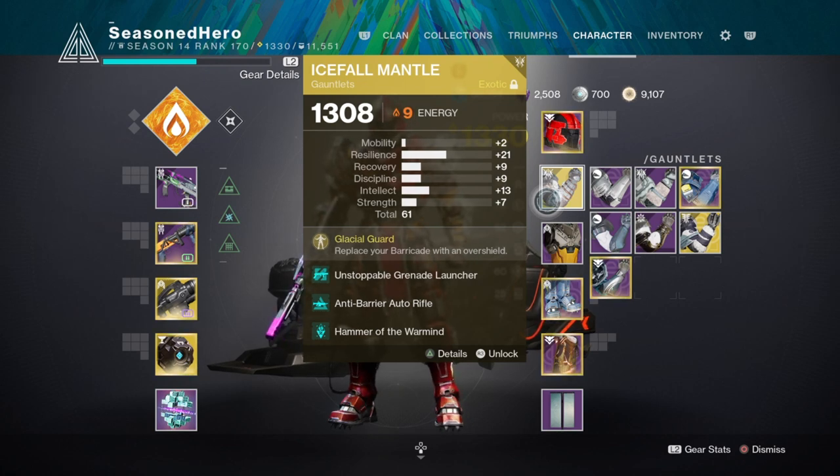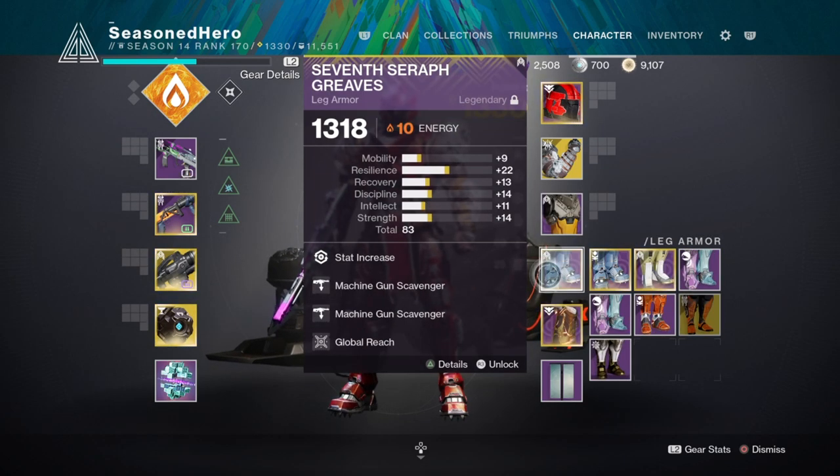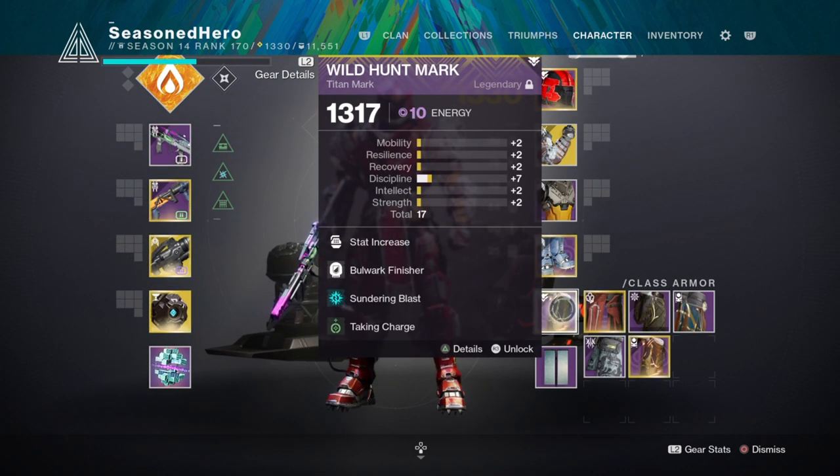For Chest we have Recovery mod, Concussive Dampener x2, and Lass of Rasputin mod. For Legs we have Minor Recovery, Machine Gun Scavenger x2, and Global Reach mod. For the Mark we have Minor Discipline, Bountiful Wells Finisher, Sundering Blast, and Taking Charge mod.